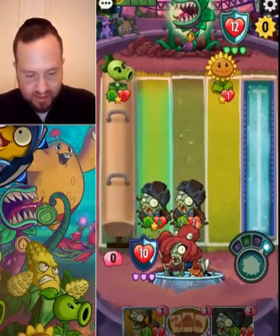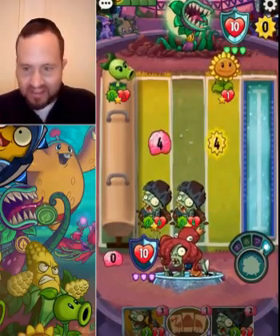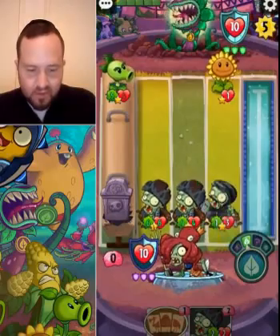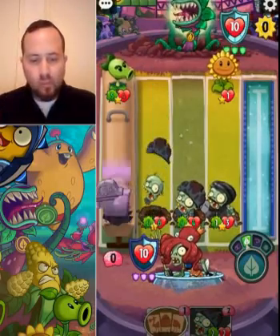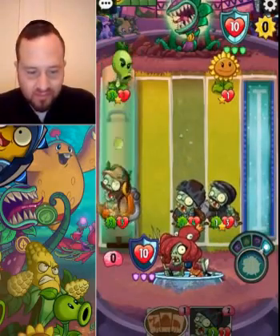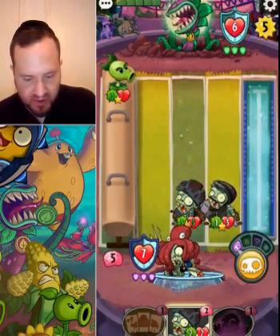He's still doing 10 damage to us which is really crazy, and he has that thing still in hand — yikes. We could have lethal next turn; he could too. We just have to keep gravestoning. This guy is putting up a huge fight. The repeater strategy usually doesn't work but it kind of got us here. Smoke bomb might win us the game.